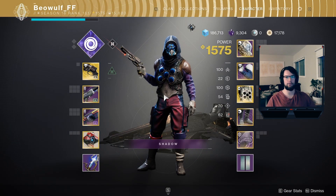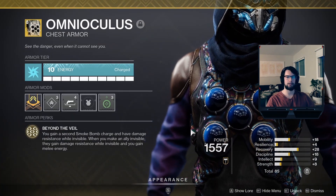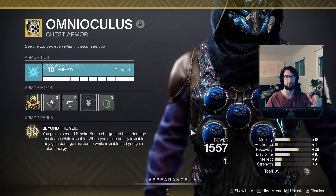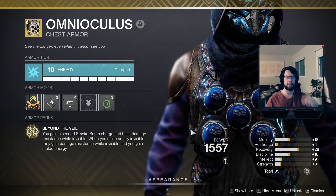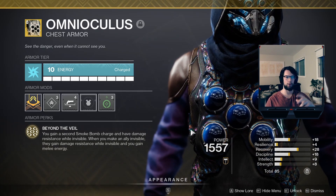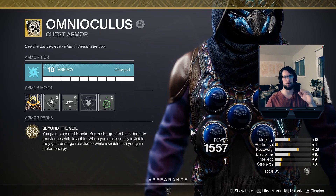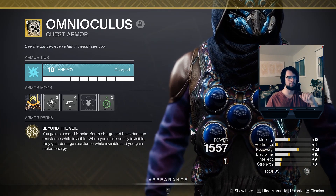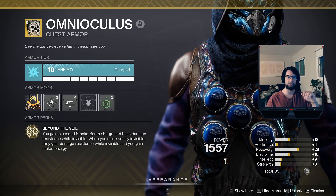The thing I've really been enjoying about rocking Omni Oculus this season is that smoke bombs have been changed to now ping the radar as well as grant invisibility. You can do some super tricky plays where you invis your team, leave a smoke bomb there as bait, or sit on it and really manipulate the radar to throw your opponents off. It opens up a lot of avenues for aggressive play, and the synergy is just fantastic on Void 3.0.